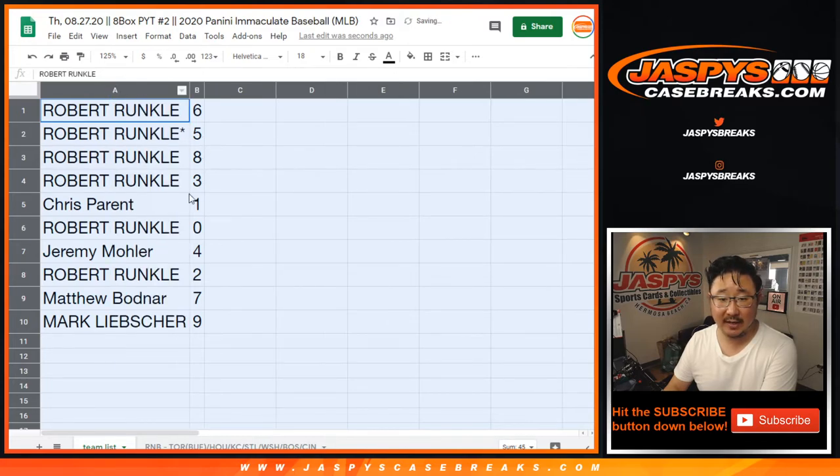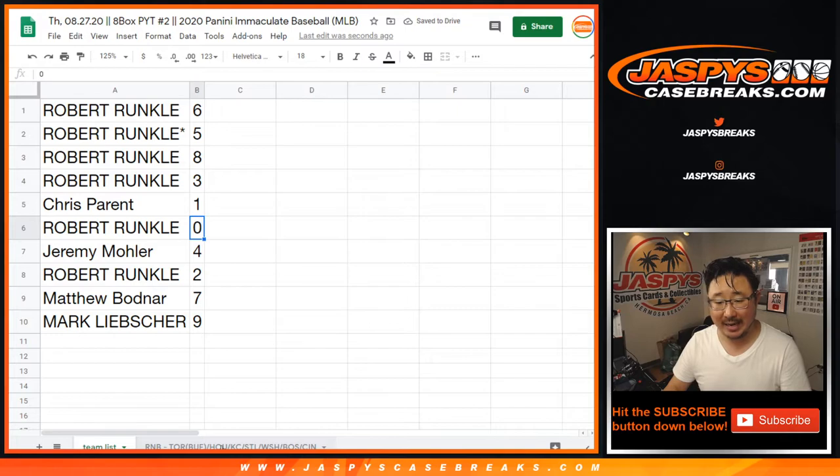So Robert with six, five, eight, three. Chris with one. Robert with zero — so Robert, you get any and all redemptions for those teams down there, including the Buffalo Blue Jays and so on and so forth.